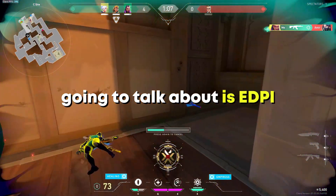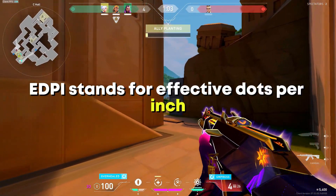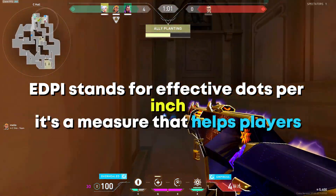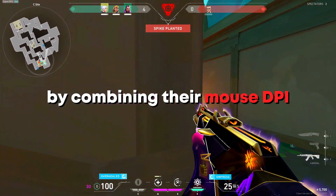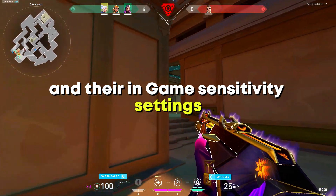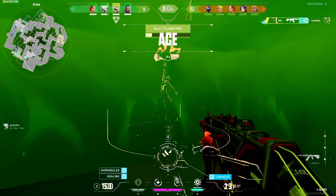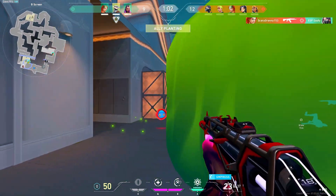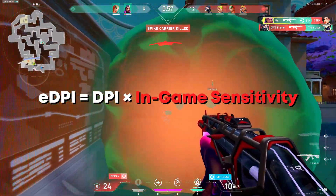The first thing we are going to talk about is EDPI. So, what exactly is EDPI? EDPI stands for Effective Dots Per Inch. It's a measure that helps players standardize their mouse sensitivity settings by combining their mouse DPI — Dots Per Inch — and their in-game sensitivity settings. EDPI is calculated by multiplying the player's mouse DPI by their in-game sensitivity. The formula is: EDPI = DPI × in-game sensitivity.